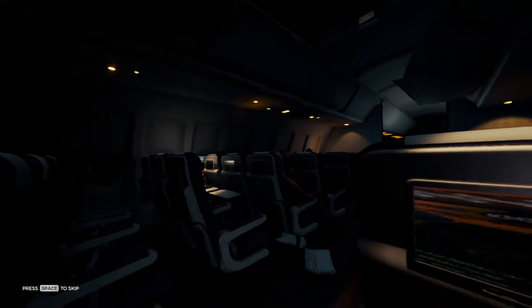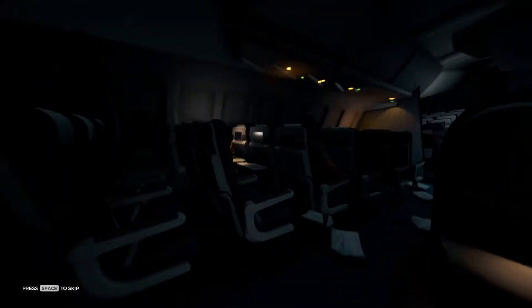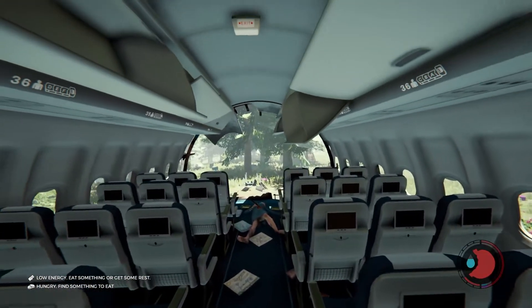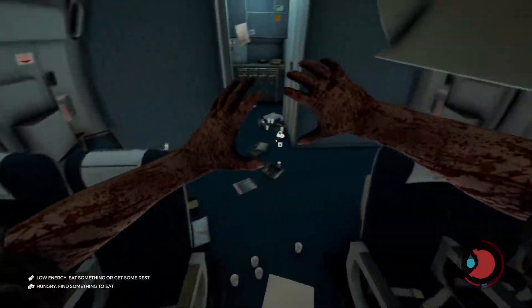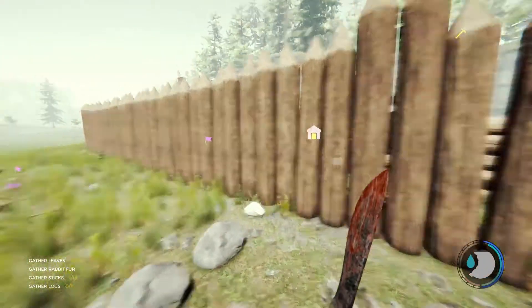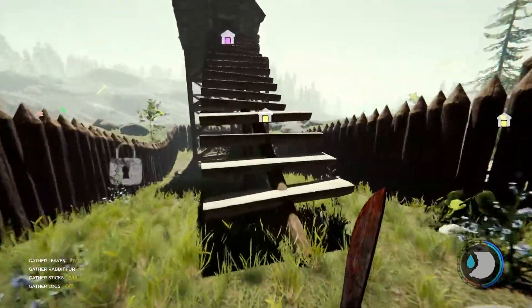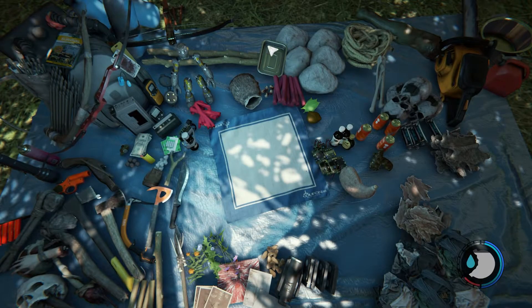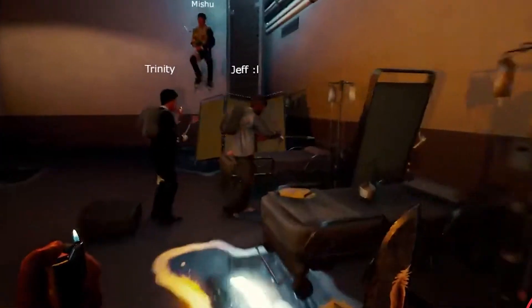The Forest is a hilariously fun survival game with tons of horror themes sprinkled in. You start out in a plane crash all bloodied and beaten up, and you have to scavenge, fight, and survive on this terrible island you've been trapped in. But after a while, you'll finally get to build some really awesome structures and a great base, but this is all done better when you have friends to play it with. So today, we're teaching you how to join a server to play with your friends.